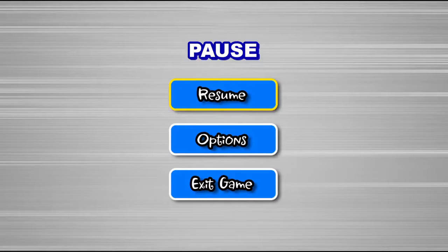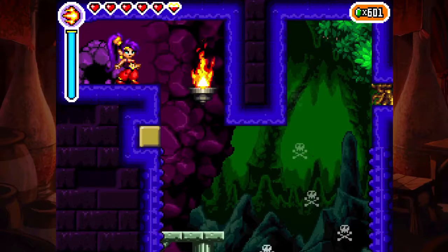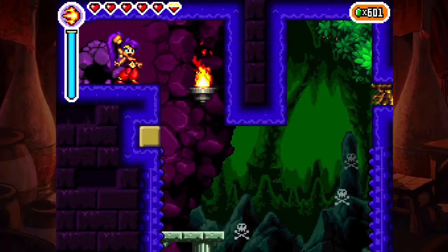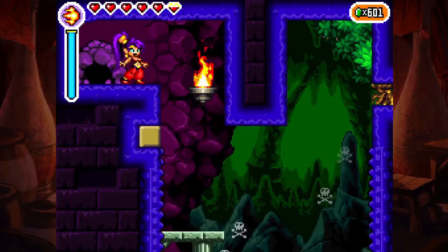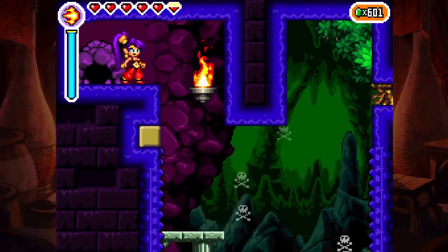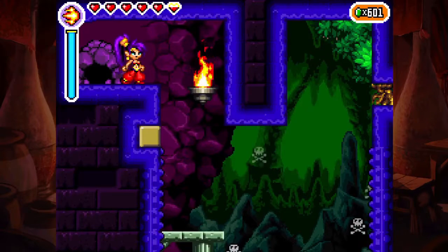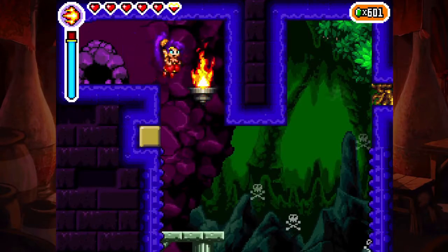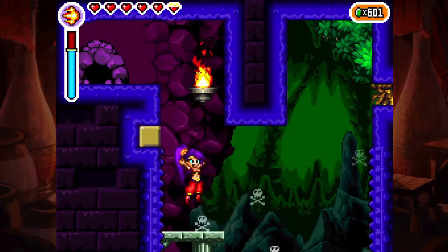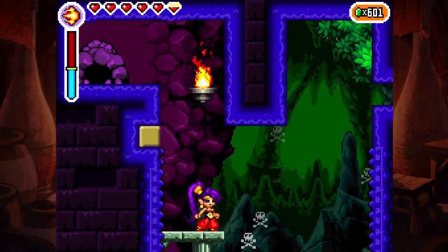Hey everybody, it's Resident51 here at AngelLine. Welcome back to possibly maybe the finale of Let's Play Shantae Risky's Revenge. Last time we finished up Hypno Baron's place, we found Squid Baron's babies, and we got the mermaid bubble to use now. So today I'm actually going to be trying to get the remaining magic jams that I missed along the way.